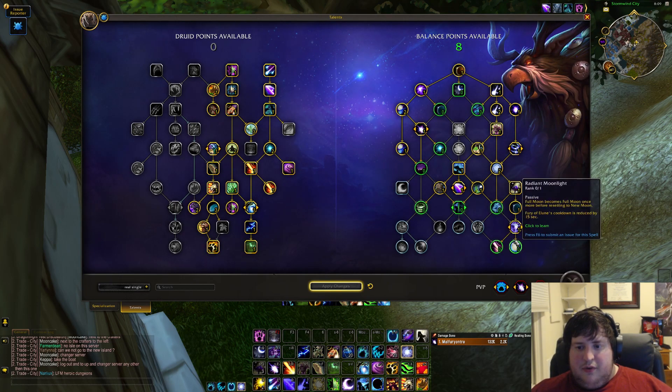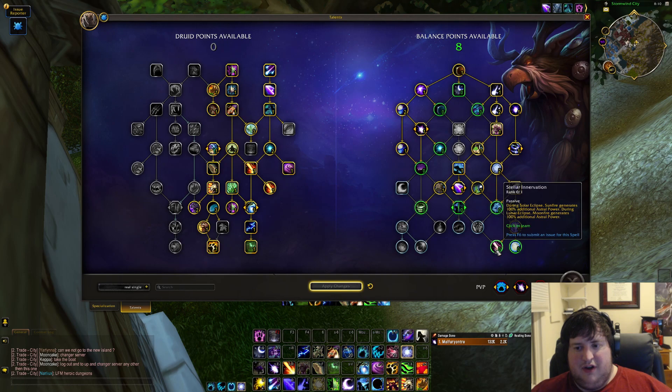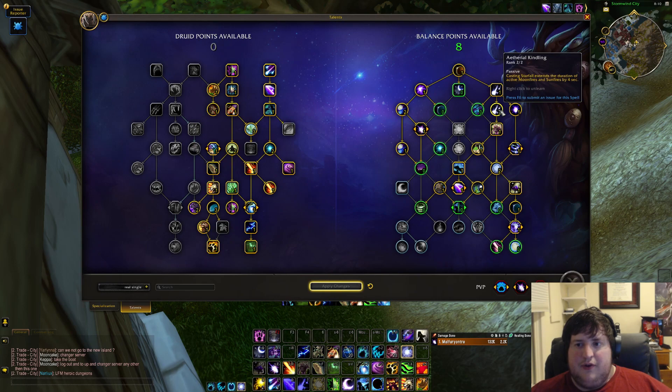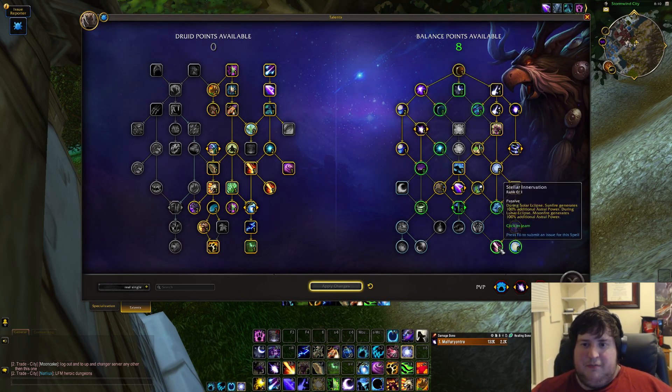Down at the bottom, this node gives double astral power generation for Moonfire or Sunfire when you're in the appropriate eclipse — 3 AP to 6 AP, which isn't a lot. But after playing with it, since you spend a lot of time setting up Moonfires in keys and heroic dungeons, getting extra astral power for it might be worth it. With Ethereal Kindling and permanent dots on packs that live long enough, it has basically zero value since you only apply once. But in lower keys or heroic content it feels pretty good because it just gives you more AP when setting up dots and keeps your Starfalls cranking.